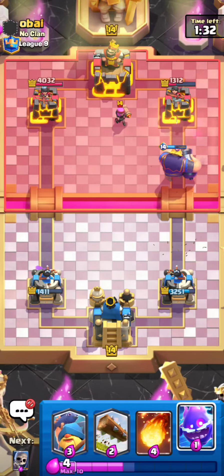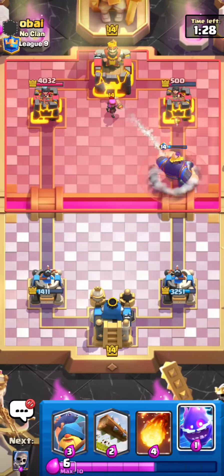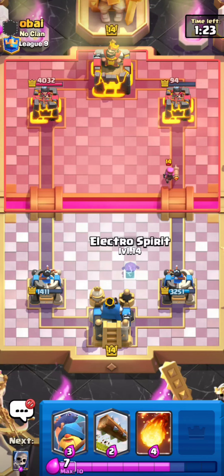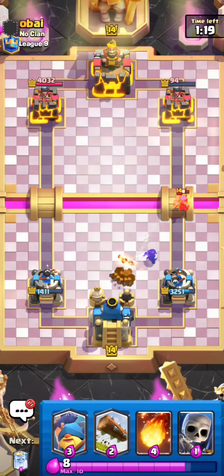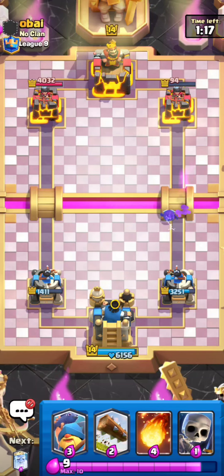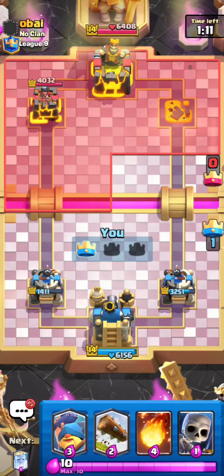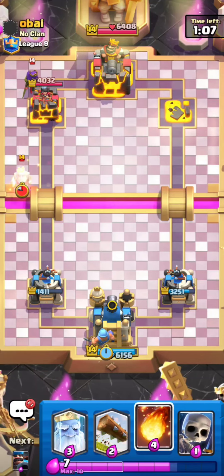He's playing Firecracker with the Log so he has no Elixir for Elite Barbarians. The only time you can really strike in this matchup is if he doesn't have enough Elixir for Elite Barbarians — that's why I ate the Royal Ghost, so I can destroy him right there. I'm going to get free King Activation from this Electro Spirit and a counter push as well. This might actually take the tower — I played that sequence phenomenally, everything is just looking so good.